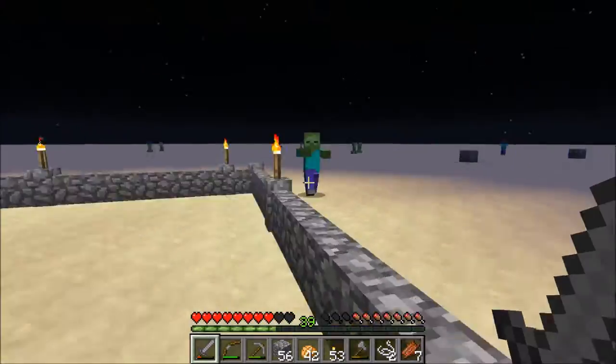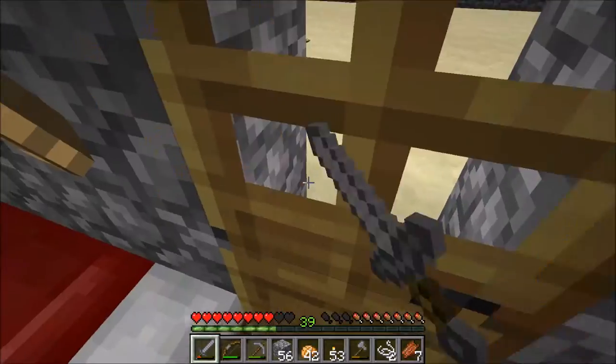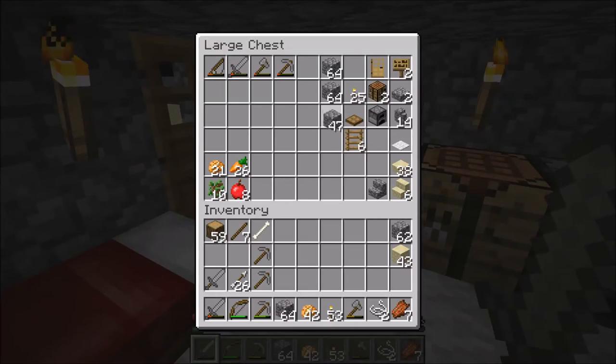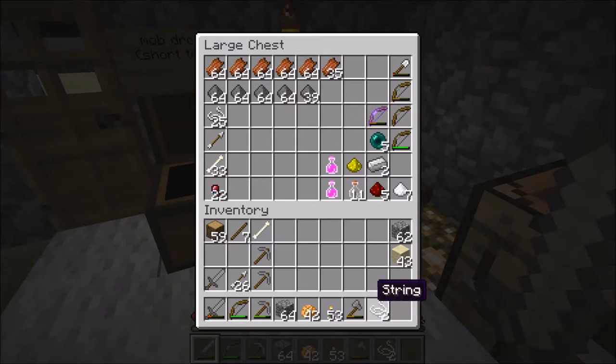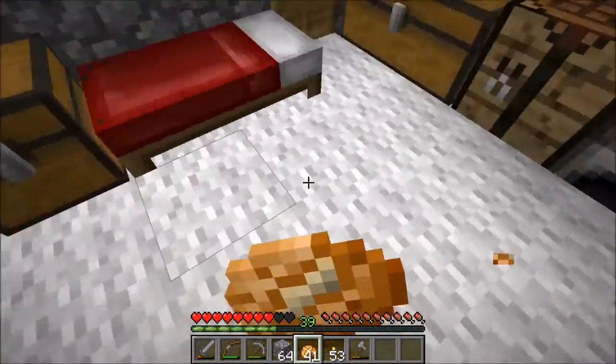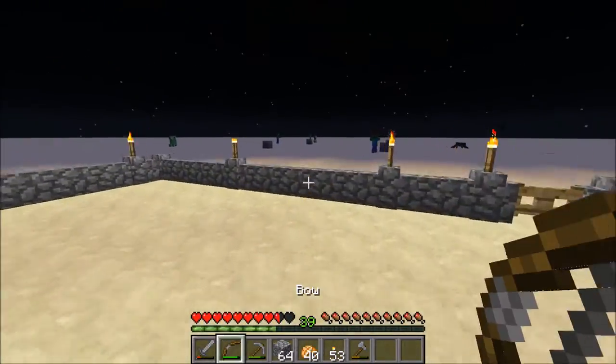That will benefit me in two ways: I can get slime spawns, and through the mining process I'm going to acquire even more cobblestone. I always need more cobblestone — I can never get enough of it. So that's super useful. What I'm going to be doing now is tunneling down into that area right there.